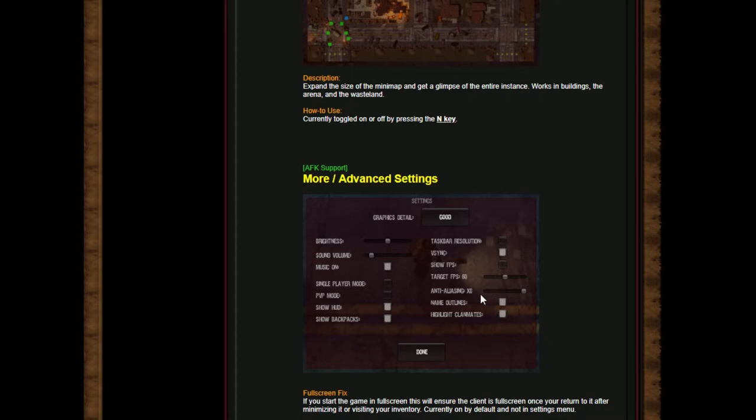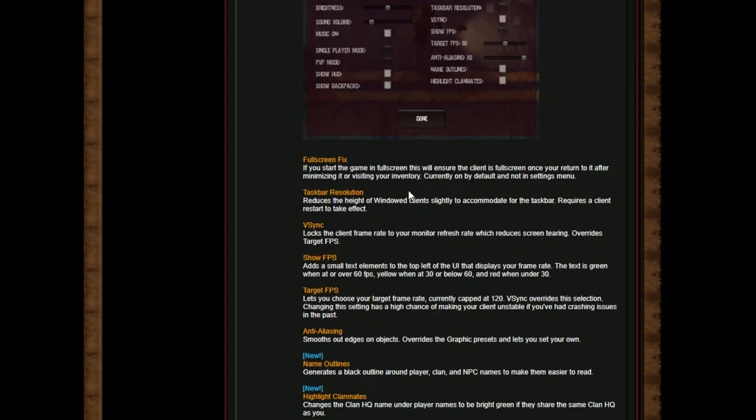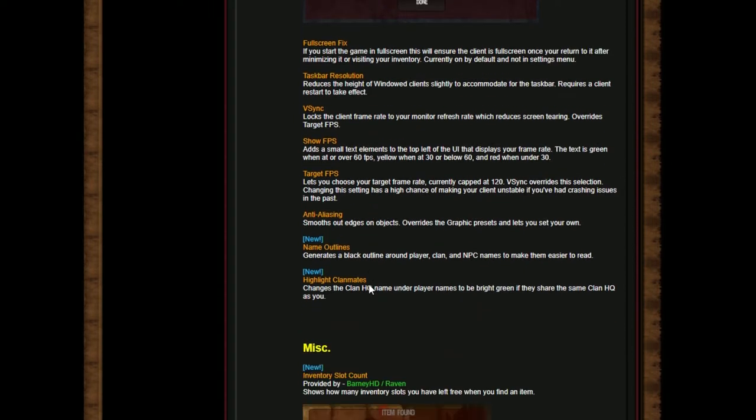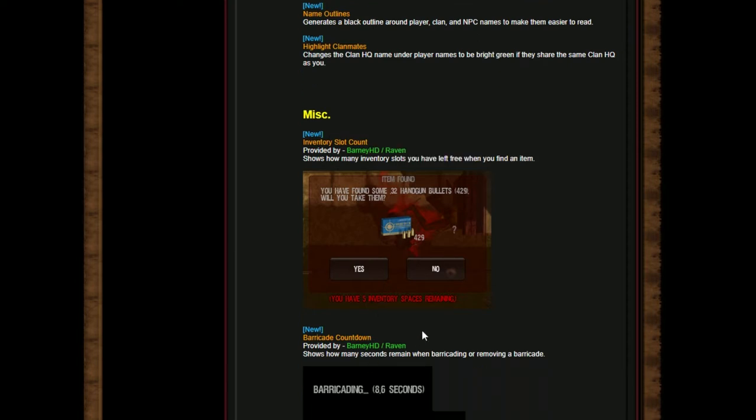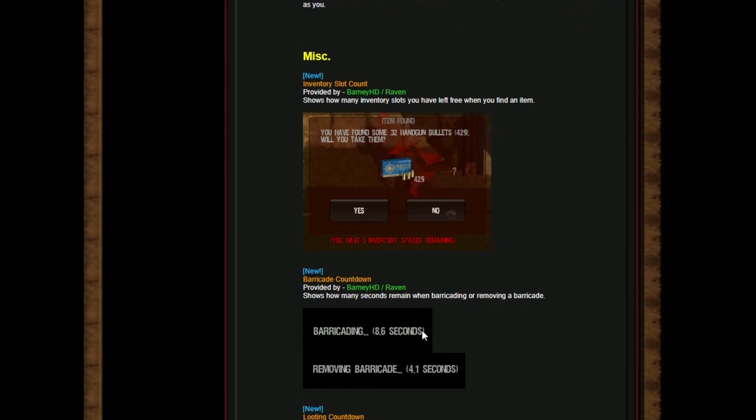There are other things like fullscreen fix, taskbar resolution, and show FPS. Then there's miscellaneous features, which I feel make a huge improvement in gameplay. Sometimes you're looting and you find something amazing but didn't realize your inventory space was full. Then you have to open the menu and check inventory, and with this game glitching, sometimes you empty space but the loot is already gone. This mod helps eliminate that doubt.